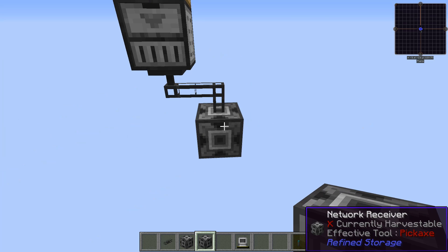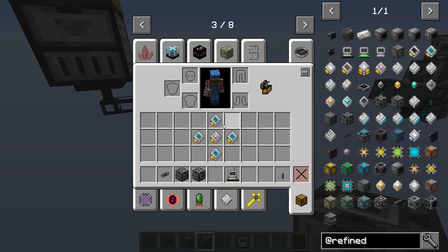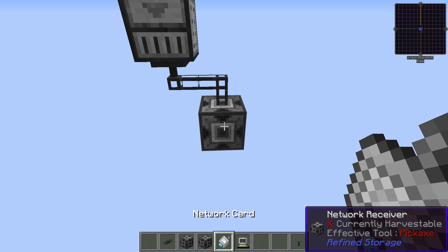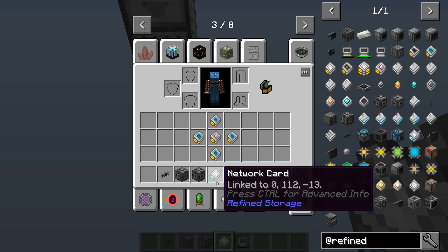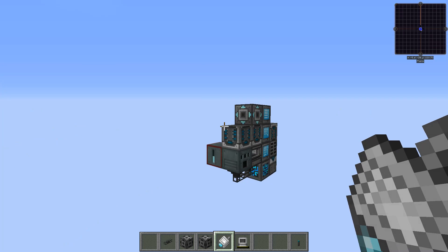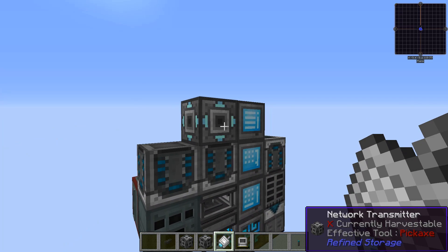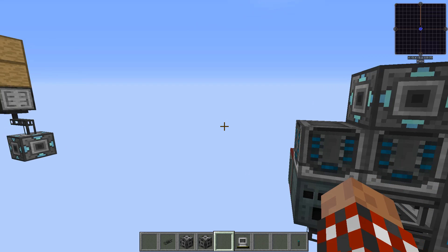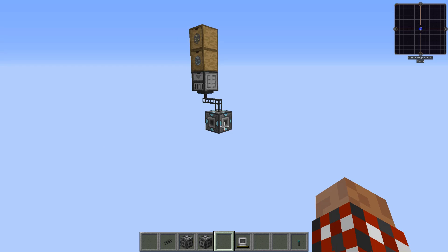These two don't know each other — they have no clue that the other one exists, and you can see this has no power. So to make it know how to talk to the other, we need a network card. Let's craft up one of those, and you right-click onto the receiver — sure enough it is now linked to this block. So now we can come over here to the network transmitter, open this up, and drop that card in place.